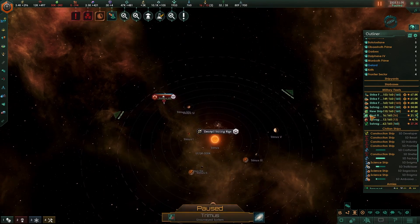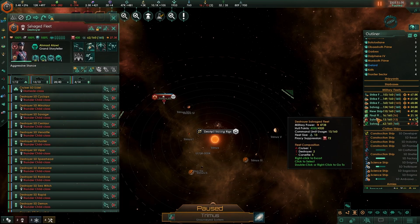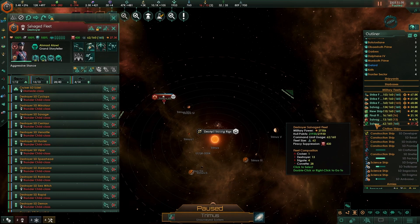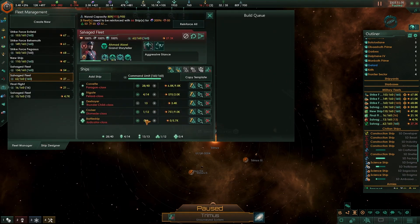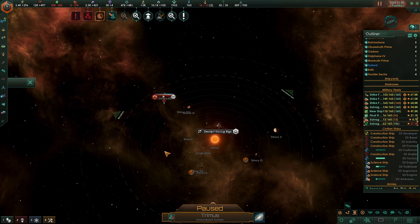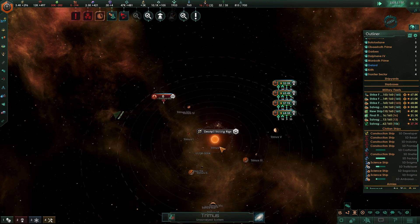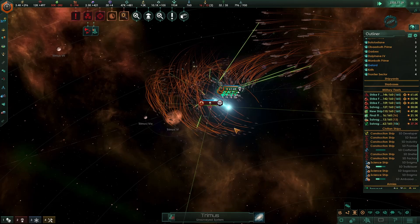Cruiser. Five — all right, let's edit you a bit. Let's drop down your battleships. Increase this temporarily. Look at the sizes — I think it'll be a great addition to our fleet.